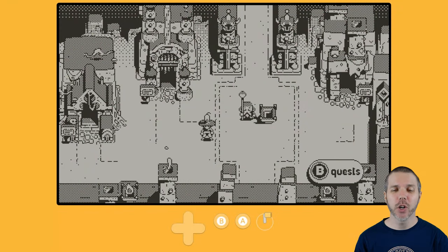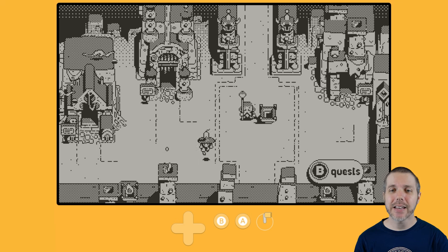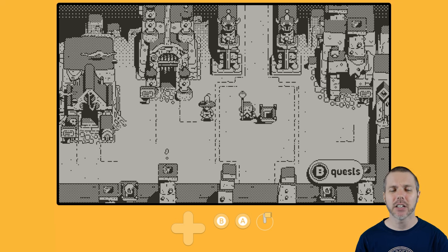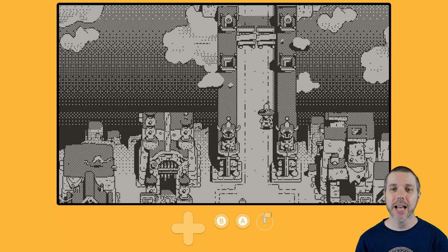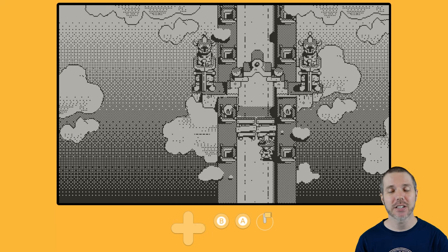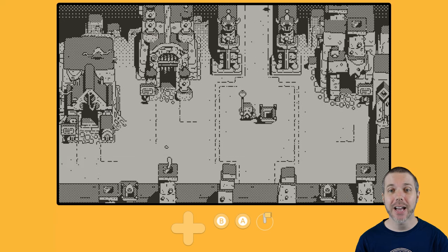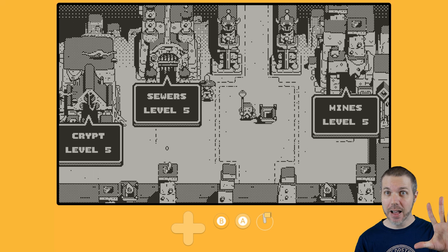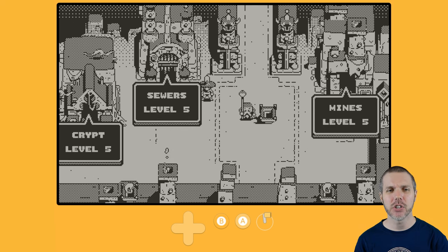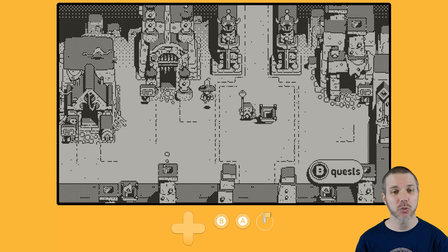So here we are, moving around one square at a time. There are three dungeons to explore, and eventually you will get far enough to fight the last boss up in this direction. I'm not there just yet. If I hold B, we get our quests. I'm at five on all of these dungeons. I'm gonna go back now to the first one to show you how this works.